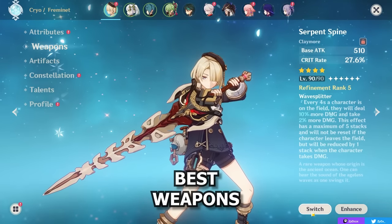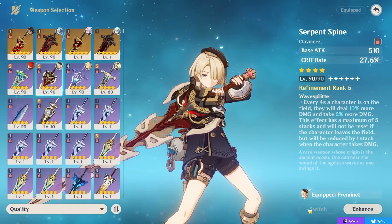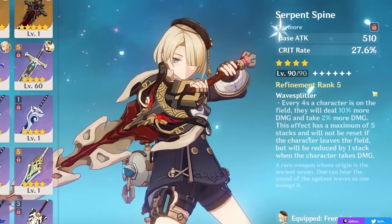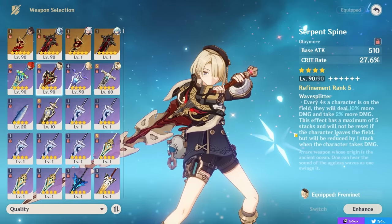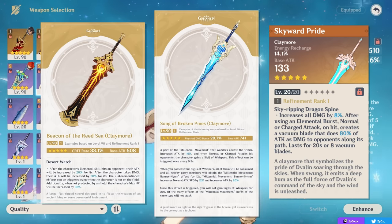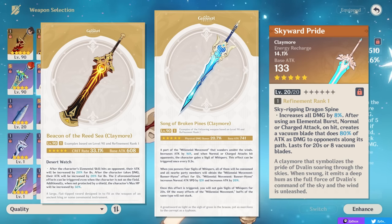For Freminet's weapons, any of the good Claymores are going to be good since he just wants standard crit, attack, and maybe some energy recharge. His best 4-star option — honestly at the level of 5-stars and sometimes better, especially with refinements — is Serpent Spine, the Battle Pass weapon. For 5-star options, the best ones are Beacon of the Reed Sea, Song of Broken Pines, and Skyward Pride. Beacon gives a lot of Crit Rate and lots of attack. Song of Broken Pines is mostly for a physical build, giving physical damage bonus, high base attack, and some attack speed. Skyward Pride can be amazing if you can make use of the ER, giving bonus damage via vacuum blades, additional scalings of attack percent that deal extra damage, ER, and high base attack — it can straight-up be his best-in-slot because of all these factors.